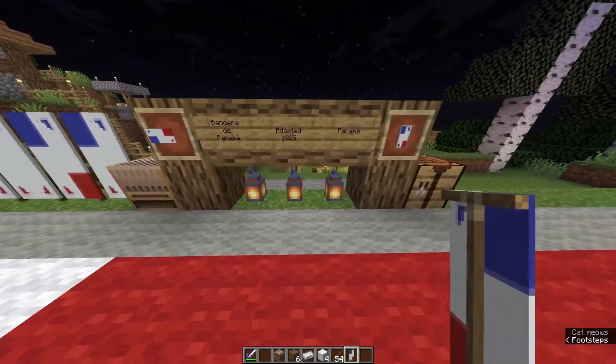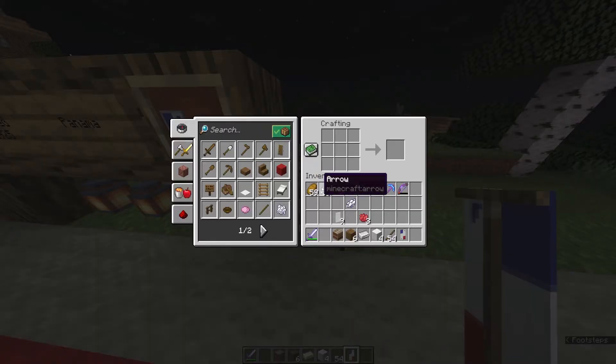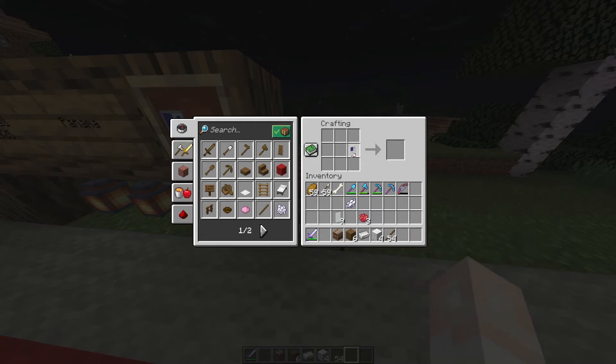Now let's go back to the crafting table and bring that newly designed Panama banner into the crafting table along with the white banners we just made. Place them next to one another like this and that's how you duplicate or copy them. So we have 10 Panama banners altogether.